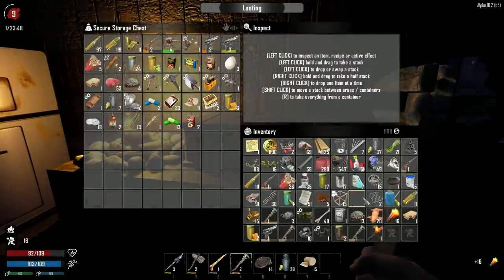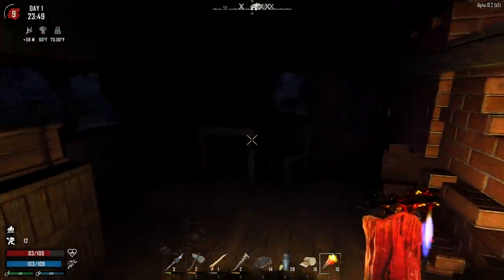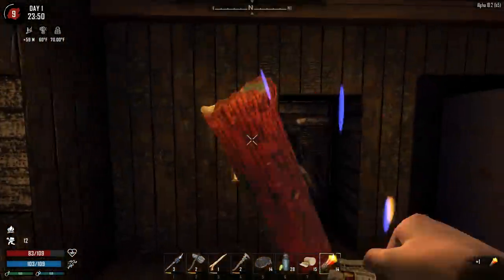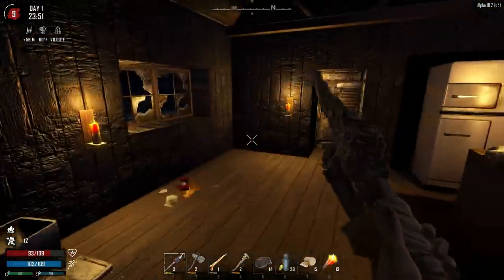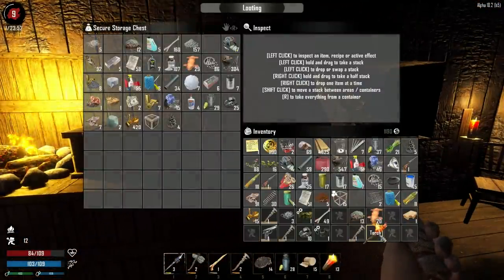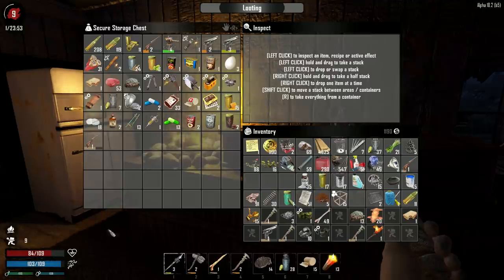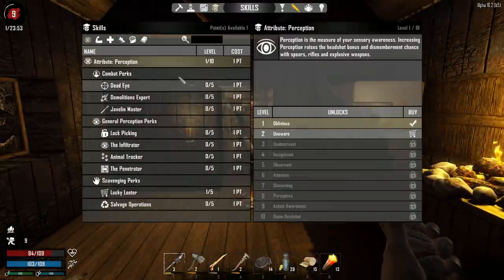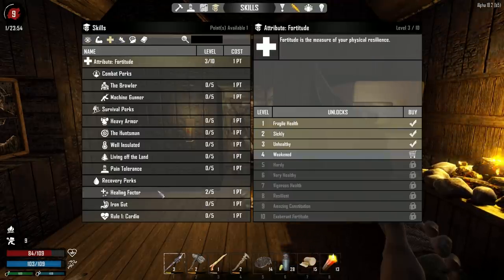When I first started this playthrough of Seven Days to Die coming back and doing stuff and things, I was really really careful about the nighttime - super cautious, overly cautious. You don't necessarily need to be quite that scared. There's a lot of stuff going on in the PM hours but you don't have to be that afraid. Let there be light - looks great inside of here. We did take some damage so I went ahead and pumped fortitude up to level three and healing factor up to level two.